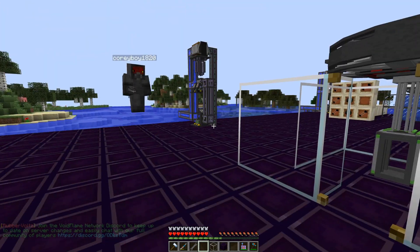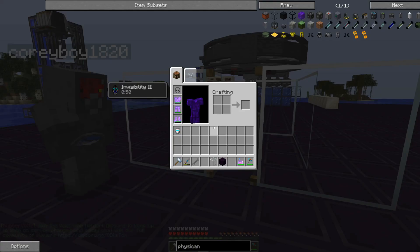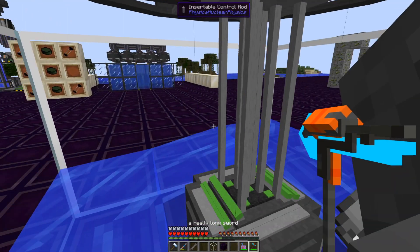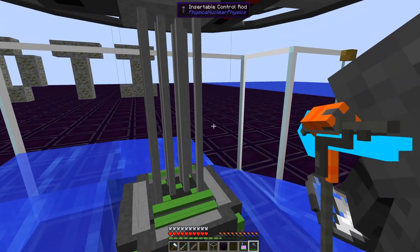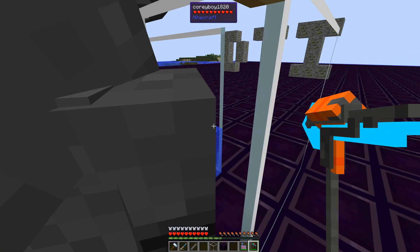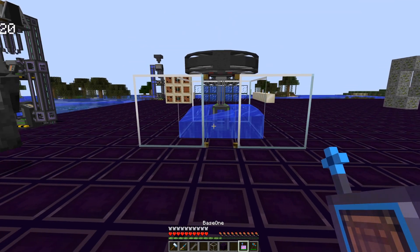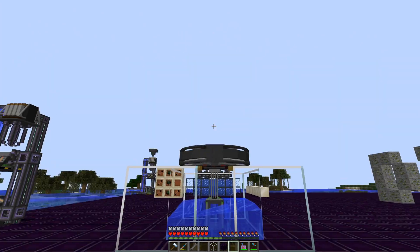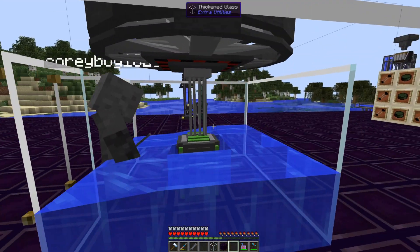So now you're going to want to grab some water. An alternative to the insertable control rod is using a temperature probe and a piston to push a normal control rod over, but that method is archaic and outdated.